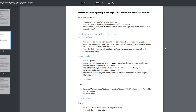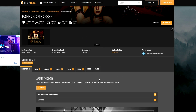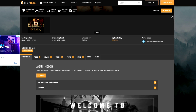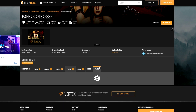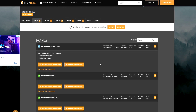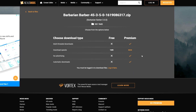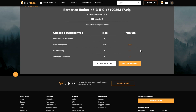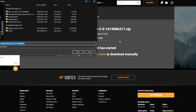Now how do we install mods on the Microsoft Store? It's a bit of a lengthy process but pretty straightforward once you get into it. First, look for the mod you want — I'm going to use Barbarian Barber as an example. Check the ratings, posts, reviews, and stats to verify it's trustworthy. Then choose either mod manager download or manual download from Nexus. You'll need to log in to Nexus to get mods, and I'm going to do a slow download since I don't have premium.